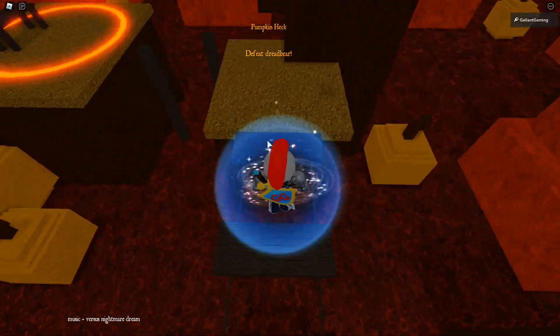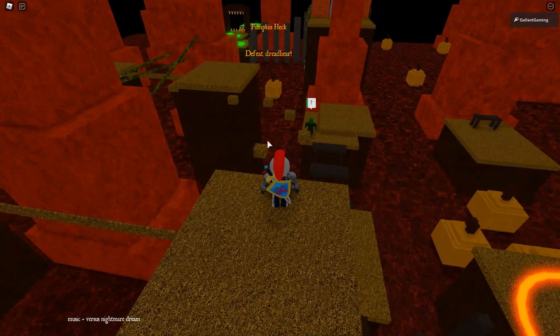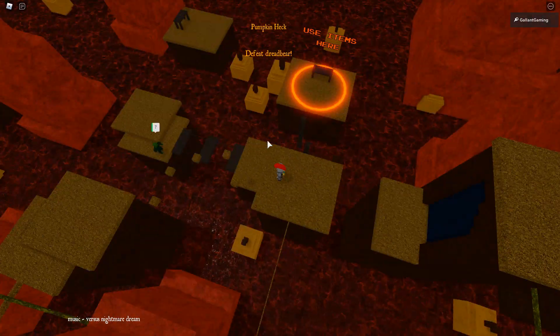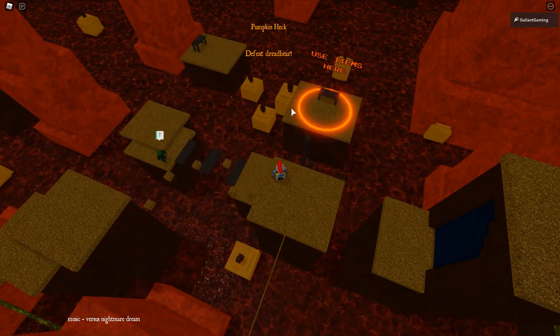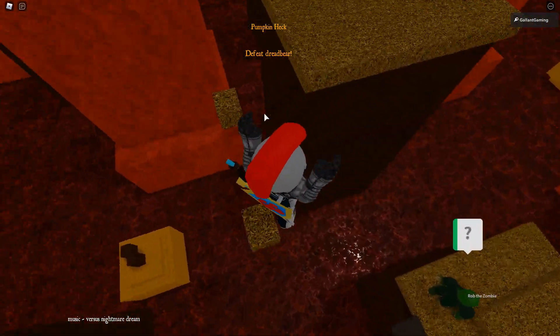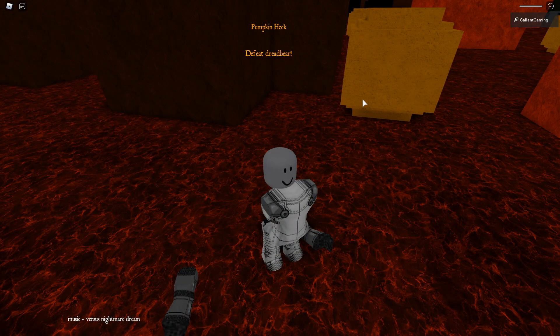Let me ignore the first two items and try to get the third one first. Where is even the spoon? Oh, it's down there — the spoon is the easiest one to grab, you just jump on the pumpkins, grab it, and go back. So I guess the pumpkin itself should be next — this is something else.